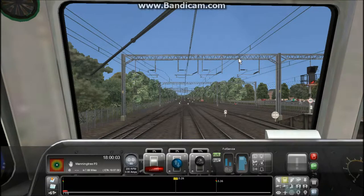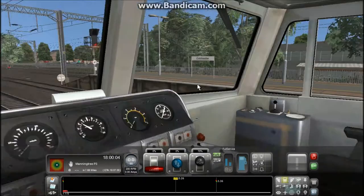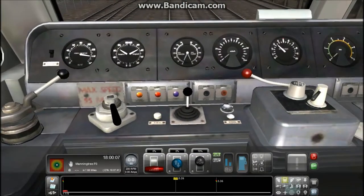Okay, so once again we return with Train Simulator 2014, but today we are driving a diesel — not the 66, but the 47.